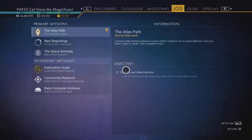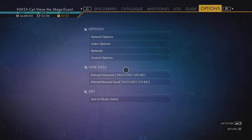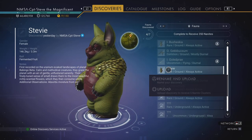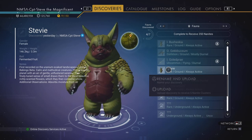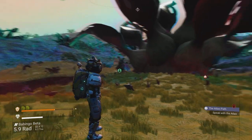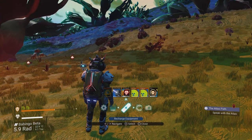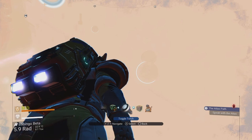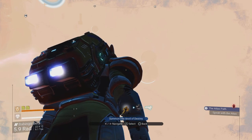Let's jump off this little creature here. I called this creature Stevie. Let's go into my discoveries — there's Stevie. I will be back for you Stevie, I promise. If there is a pet update and we can own a pet, I want a pet Stevie — this is probably the best one I've seen to date.